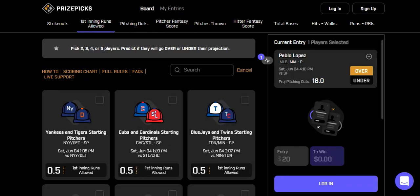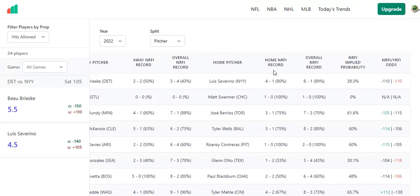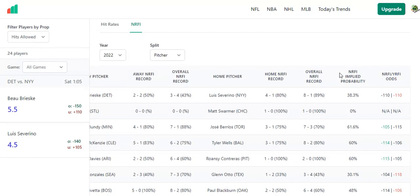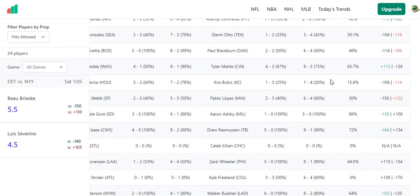I also have a couple of no-run first inning props. You can use props.cash to help make some of these — they have records for each pitcher facing off. You can see Severino's record is four and one in NRFIs, and overall both pitchers combined, the Yankees game has about a 38% chance of hitting the no-run first inning. Jose Barrios and Bundy has about a 61% overall record between the two pitchers at seven and three.